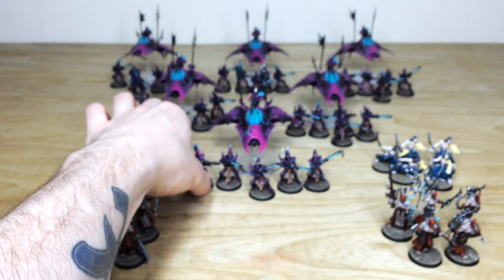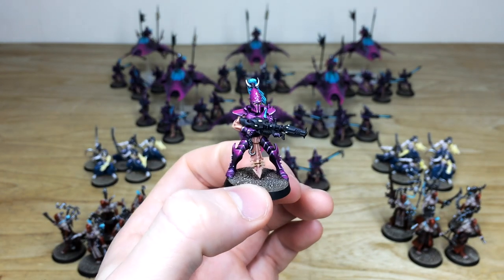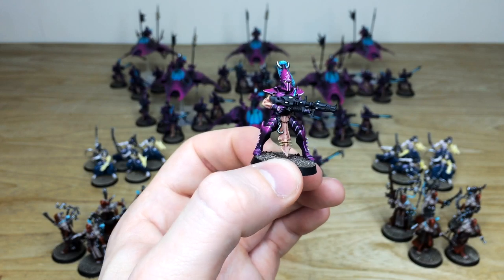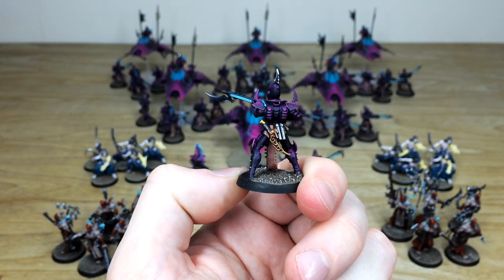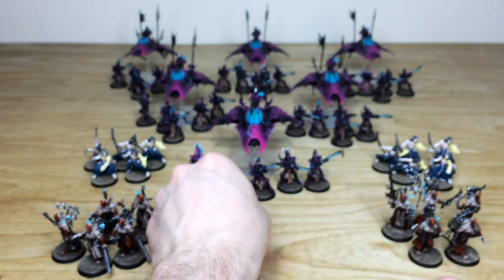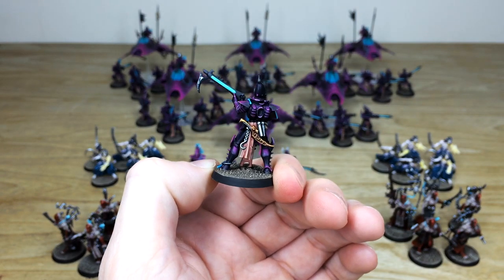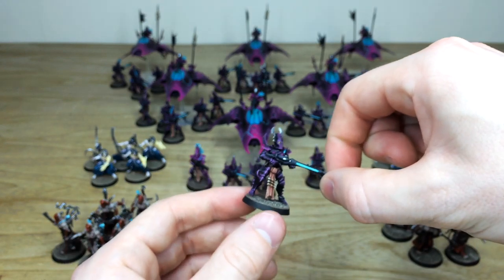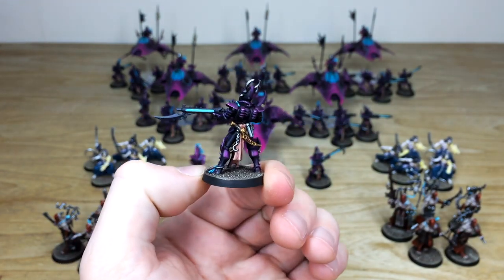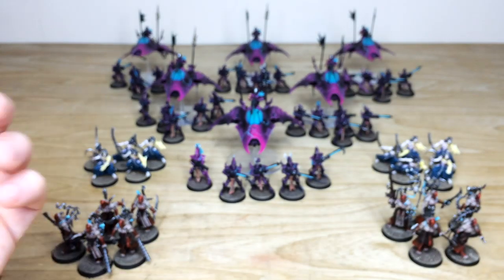Moving on to the Kabalite Warriors — a really lovely selection. You can see the same purple armor color done throughout the force, with all the attention to detail on edge highlighting, blue teal aspects, gun work and everything. Each unit has a five-man unit with a variation of weapon loadouts. The gold work and silver work are all fully painted, with a really cool variation of poses. They look very evil and very menacing, matching the scheme our client requested — a lovely teal and purply pink.